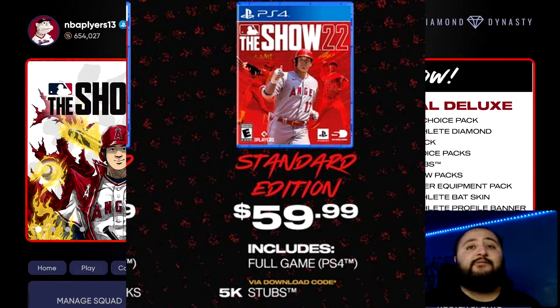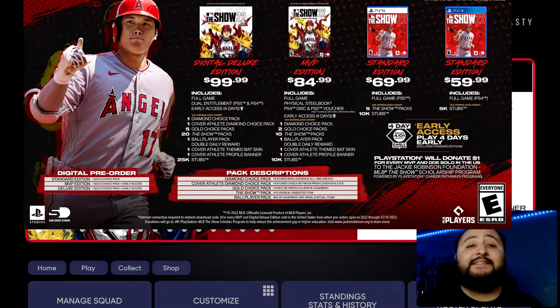On the far right there's the standard edition for $59.99, and all the way on the far left there's the digital deluxe edition for $99.99. The standard edition for PlayStation 4 is $59.99 — it includes the full game and you get 5,000 stubs, which is pretty cool. If you just have a PlayStation 4 and are not going to upgrade to a PlayStation 5, this is probably the best edition to purchase.